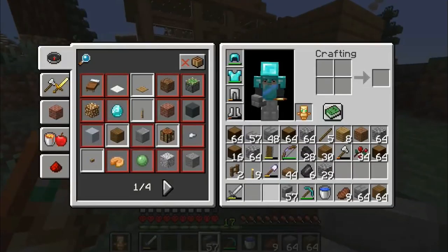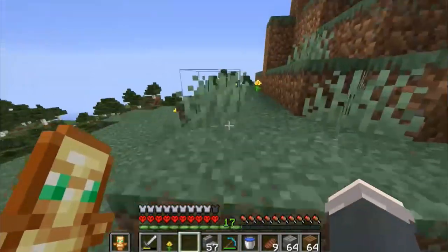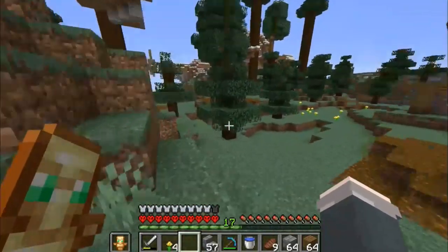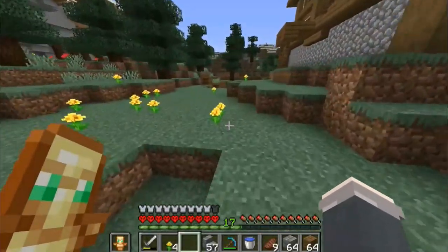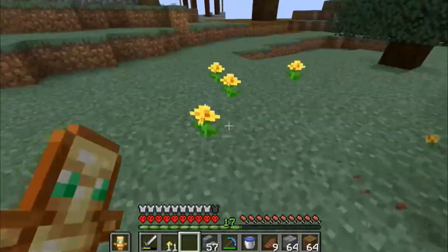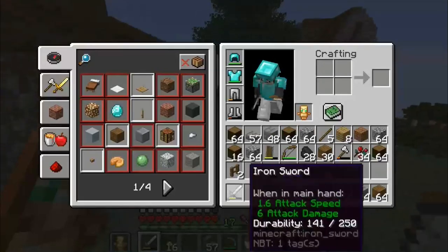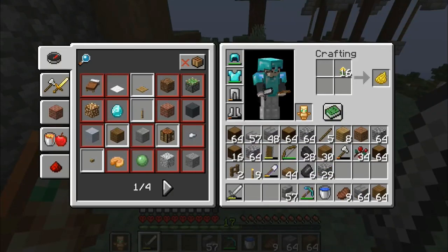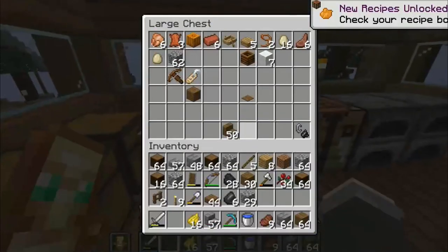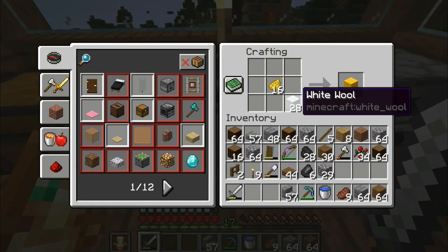Instead we're going to gather up some dye — we're going on a flower picking journey to get some yellow dye and white dye for the roof of our merchant carts, because that is going to be a very crucial part. And look at that — that is just a beautiful lawn of flowers ready to be picked. Perfect — we now have a ton of flowers, that is 16 dye. Now I actually need the wool — do I have any wool? I have 21 wool, what a god.